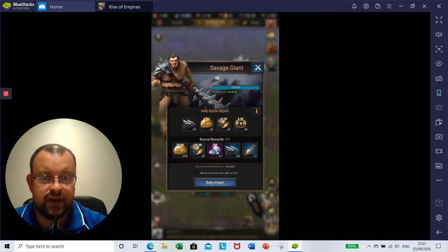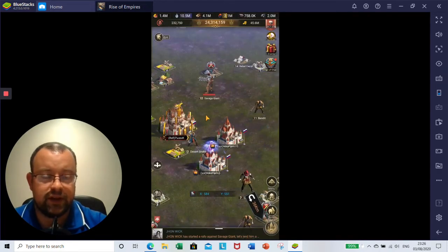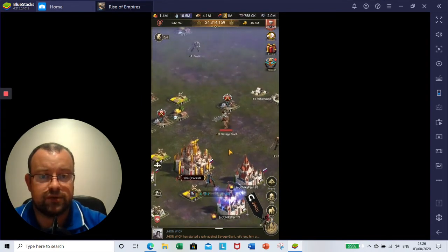Here we have the level 10 Giant. There have been some changes — before, a level 10 Giant would give you 100,000 Hero XP. The basic rewards for a level 10 are now 3x10-minute speed-ups, 4x15,000 gold, 8x10,000 food, and 8x5,000 Hero XP — so they've reduced the Hero XP a little. For the bonus rewards, you'll get 10x25,000 gold, 3x150,000 food, 200 diamonds, 5x1-hour speed-ups, and 1 normal recruitment ticket. Recommended power for these has gone up to 140,000.